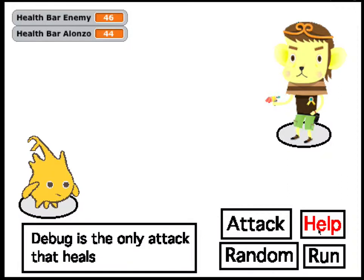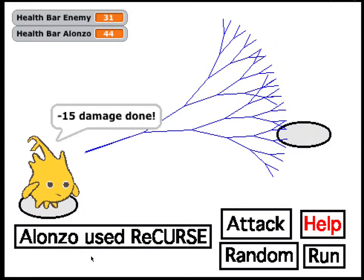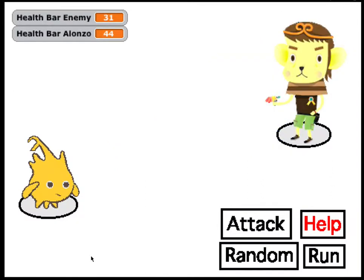So, click an attack to combat the opponent. Debug is the only attack that heals. And let's use Recurse again, and hopefully beat this enemy as quickly as possible.